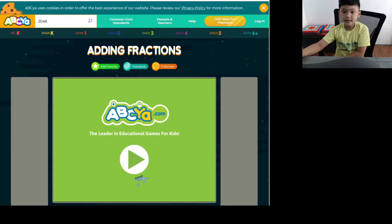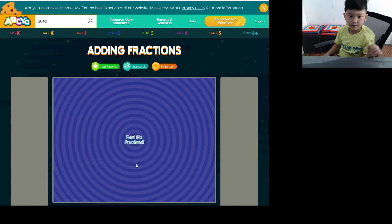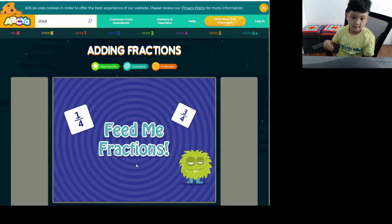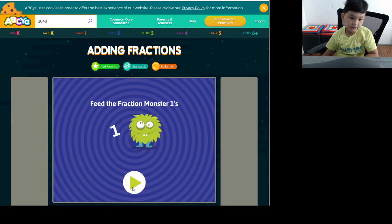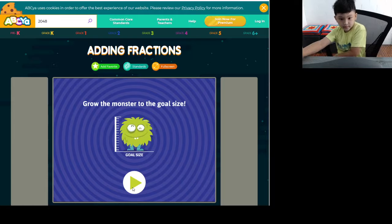Hey guys, welcome back! Today we're going to be playing a game called Feed Me Fractions. It says 'adding fractions,' it says 'Feed Me Fractions.' Go click on two fractions that add to one — feed the fraction monster and throw the monster to the gold side.